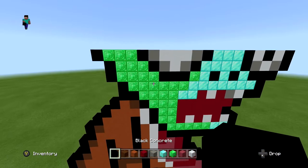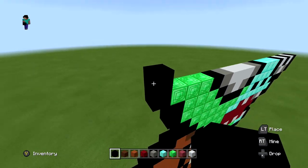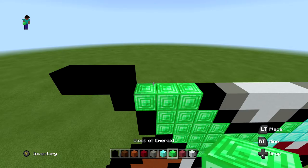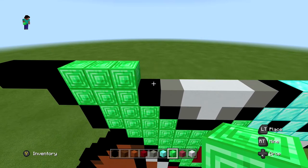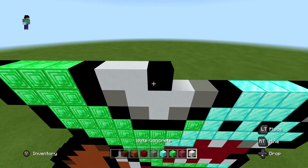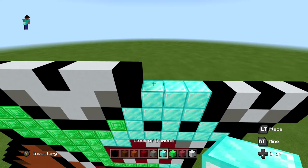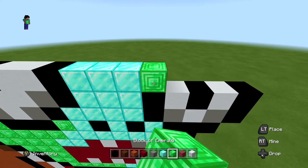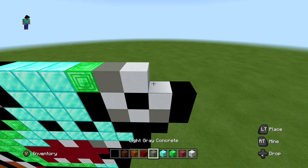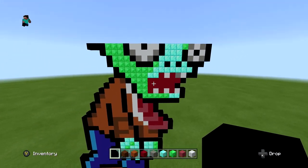For the next layer, start with three blacks — two extended out to the left — then three blocks of emerald, another black, two whites, one black, two more whites, another black, three blocks of diamond, one block of emerald, light gray-white-light gray, and finish with one black on the end. When you're done it should look just like this.